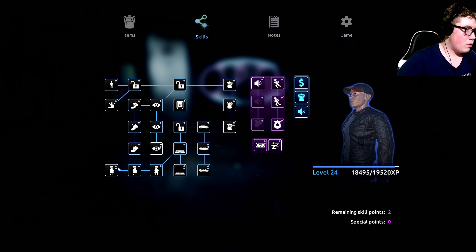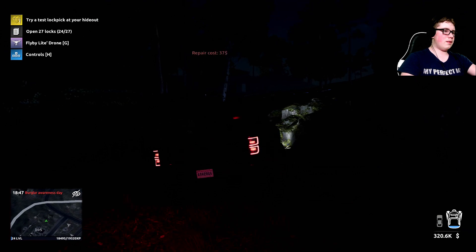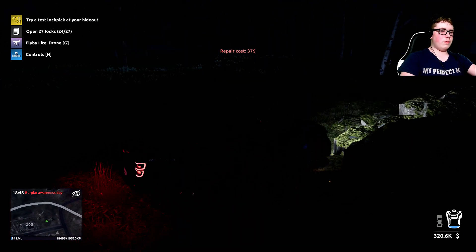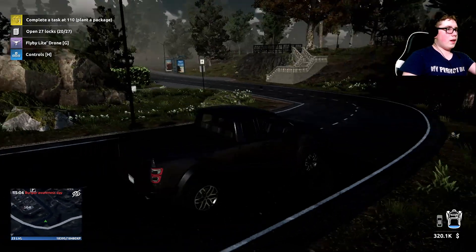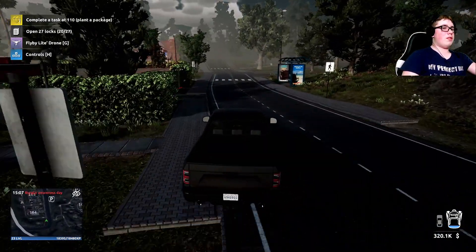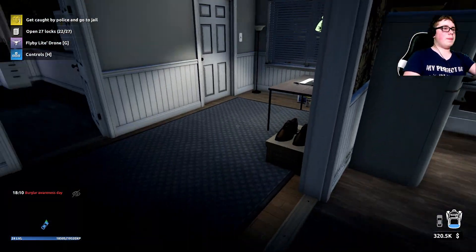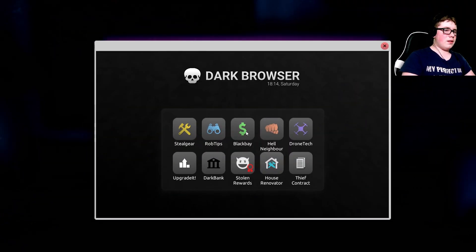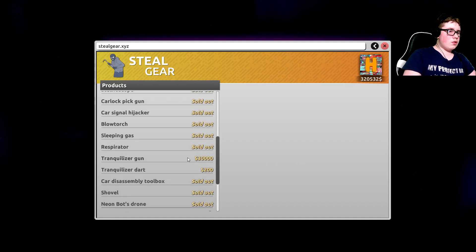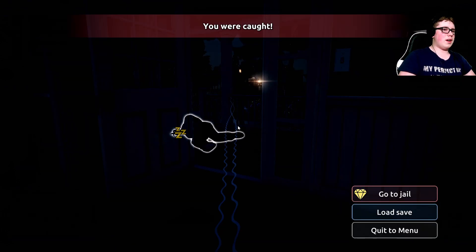I'm going to get the tranquilizer gun. We gotta go home, we have some stuff to get. I crashed into a rock and everything froze. I need to plant the package again, but I should have fixed it so that won't happen again. Now — get caught by police and go to jail. I'll leave some stuff here. Tranquilizer gun — that's expensive, but I can afford it. Got it!